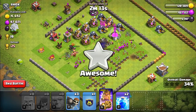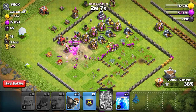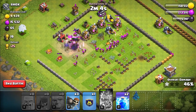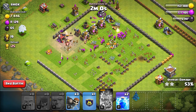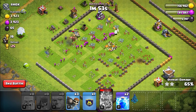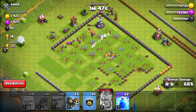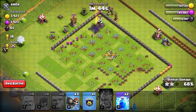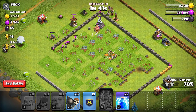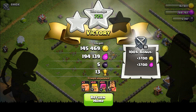Let's activate the king's ability. We're getting a good amount of loot. Another archer tower is targeting my barbarian king — that's not good. It looks like we're going to 3-star this, but my barbarian king is going to die. That's unfortunate, but I can revive him. We got most of the gold. Let's go ahead and surrender the battle. Overall, we got 100,000 resources — that's great. Let's return home.